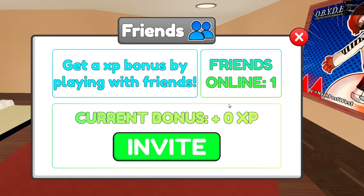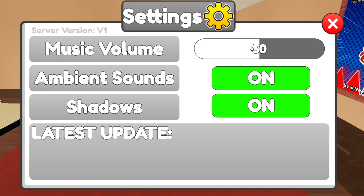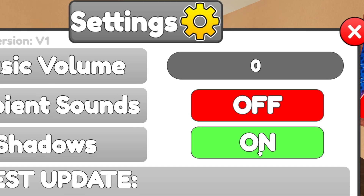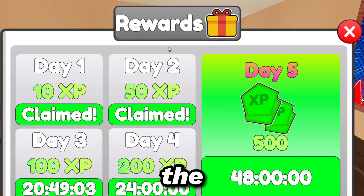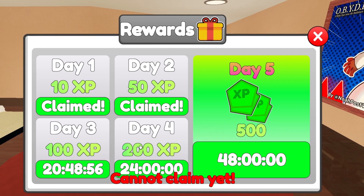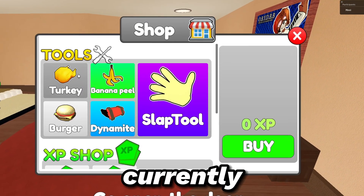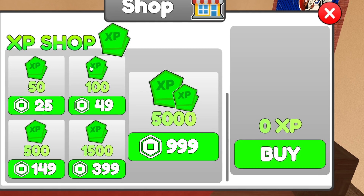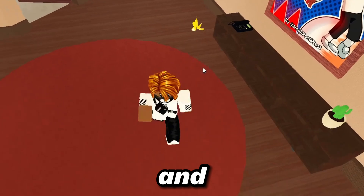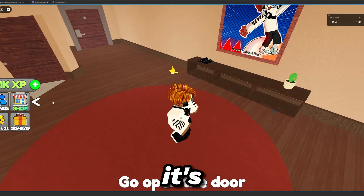Now I can finally show it to you. This is what the friends menu looks like — it even says how many friends you have online. This is the settings I made, so you can drag the music volume, turn off the ambient sounds and the shadows. This is the daily reward menu, so if you click on this it's gonna say already claimed, and this one is gonna say that you cannot claim it. For the shop I currently made five tools, this is what the XP shop looks like, and I can buy a banana peel and if I drop it on the floor then this is gonna happen. So yeah, it's pretty cool.